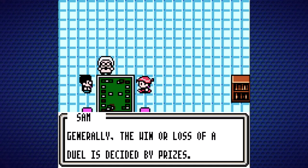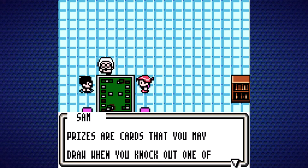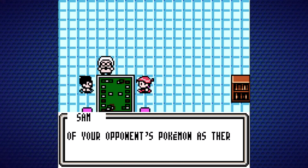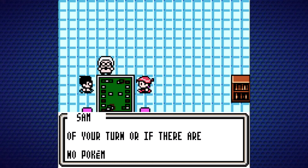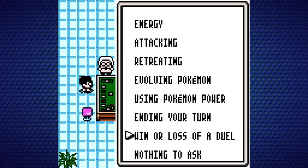Win or Loss: Generally, the outcome of a duel is decided by Prizes. Prizes are cards that you may draw when you knock out one of your opponent's Pokemon. You win if you knock out as many of your opponent's Pokemon as there are prizes to be drawn. You will lose the duel if you have no cards in your deck at the start of your turn, or if there are no Pokemon in your play area — so be careful!